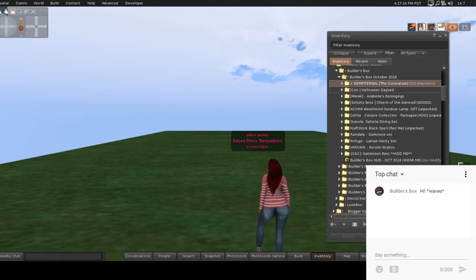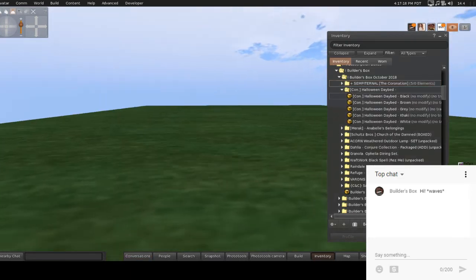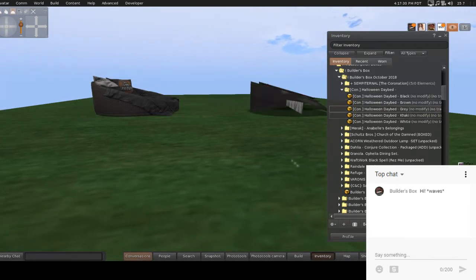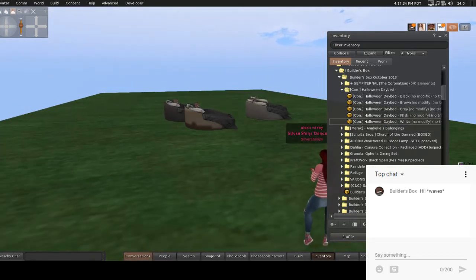If that's what to expect, I'm ready. Next is Consignment — they made a dead bed in five different colors: black, brown, grey, khaki, and white. I'm going to rez each one of them out.